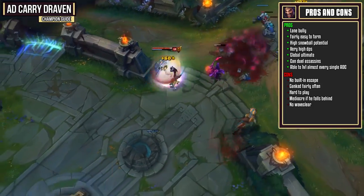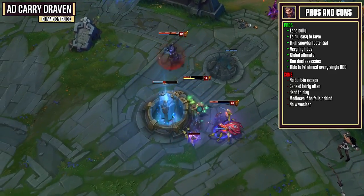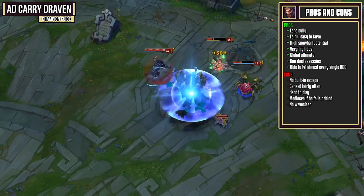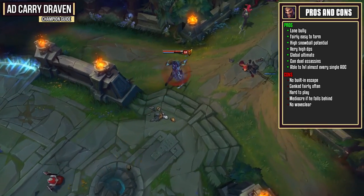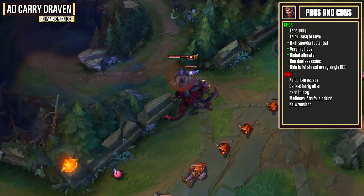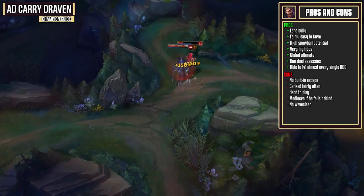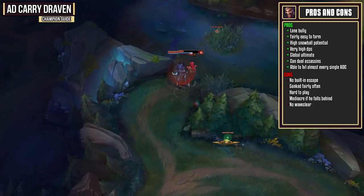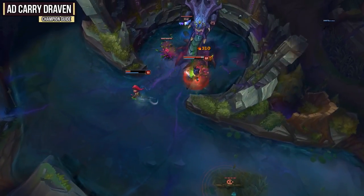Draven however has no built-in escape ability and is going to get ganked fairly often. He gets a bunch of bonus gold whenever he gets a kill with his Adoration stacks, so when he has a bunch he's going to get ganked. Draven is also a hard-to-play champion because there's all sorts of things you have to keep track of and he's pretty mediocre if he falls behind. Positioning is pretty damn important since you don't have a built-in escape ability.